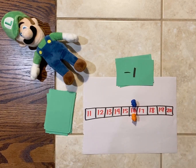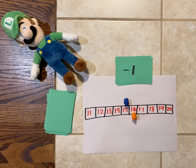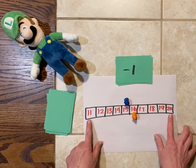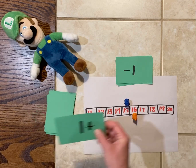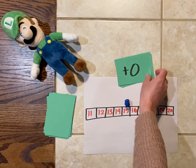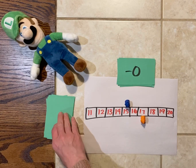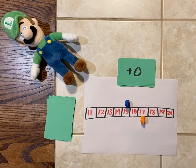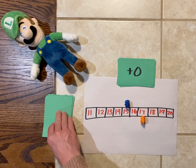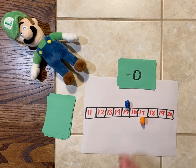Luigi got minus one, so his bear will go backwards one space back to 15. You want to be the first person to escape the board — you'll either get to 11 or 20 first. I got plus one again, moving from 16 to 17. Luigi got plus zero so he will not move. Over several more turns, I got minus zero and Luigi got plus zero — neither of us moved.